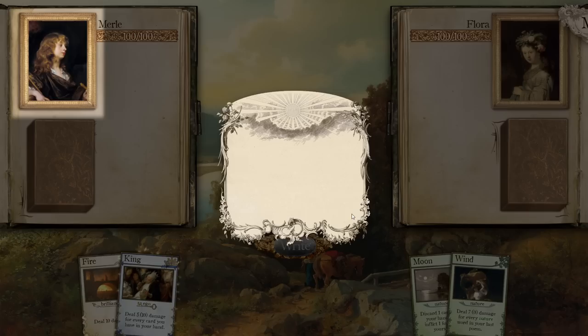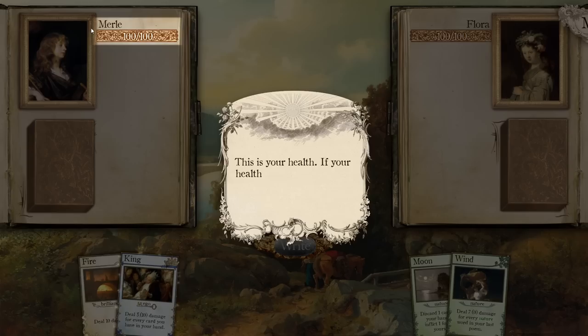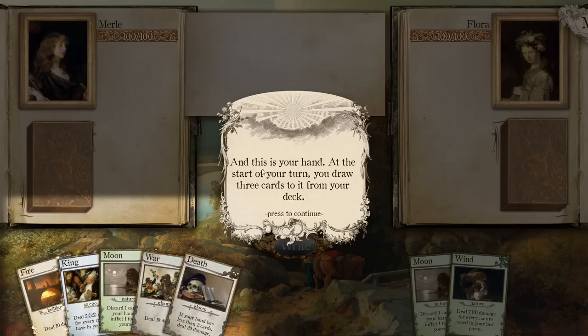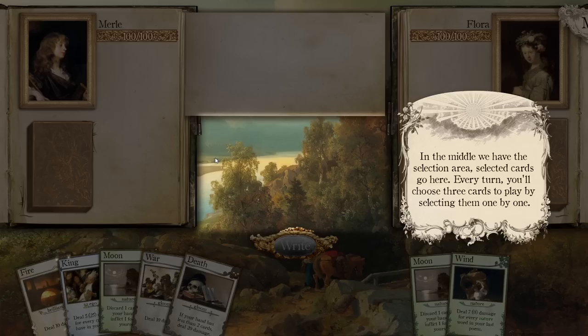Welcome to the Magical Duel, a battle between wizards. Let's go over the details of this interface. This is you. Try to be the last wizard standing by the end of this duel to win. This is your health — if your health is depleted, you'll be defeated and you will need to rest before venturing forth. This is your deck of cards. Your played cards will be discarded next to it. And this is your hand. At the start of your turn, you draw three cards from your deck.